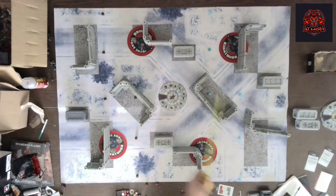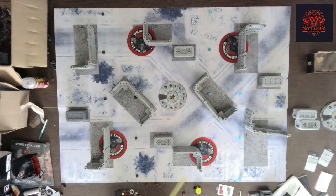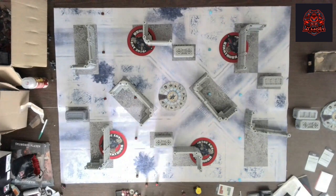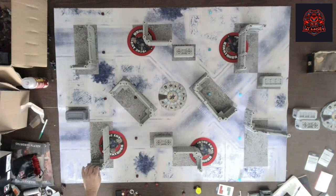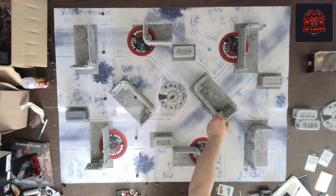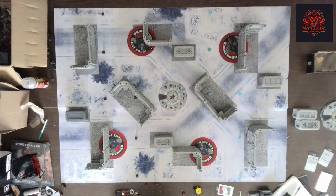With the Tipping Point deployment, the four red objectives — basically everything but the middle objective — will most likely be able to be held from behind a wall. So while this is a good table with shooting lanes, there are good spots to hide units trying to hold objectives without being seen. That might balance things out a little bit. The only question is whether Away Games will adjust the terrain blocking on this side.